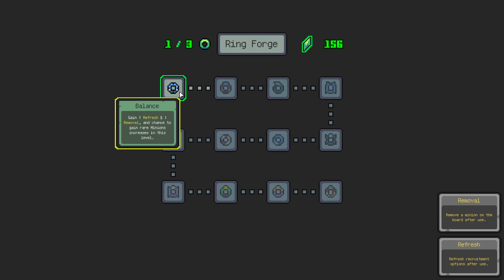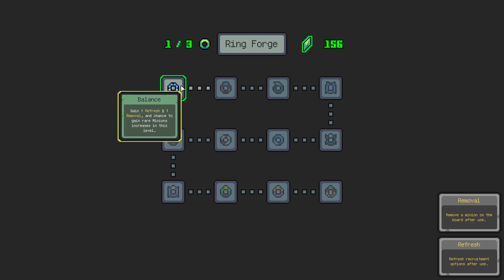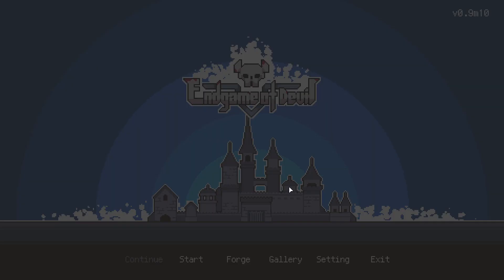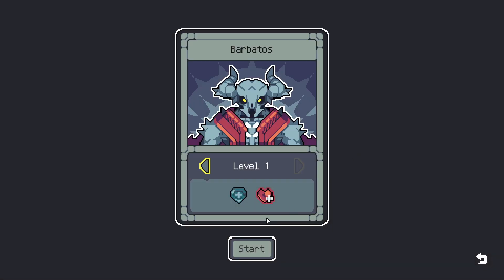Last time we played, we unlocked this ring called Balance, which gives me a refresh and a removal, and it increases my chance of gaining rare minions. Not sure what this currency does — maybe I can forge new rings using it or something.